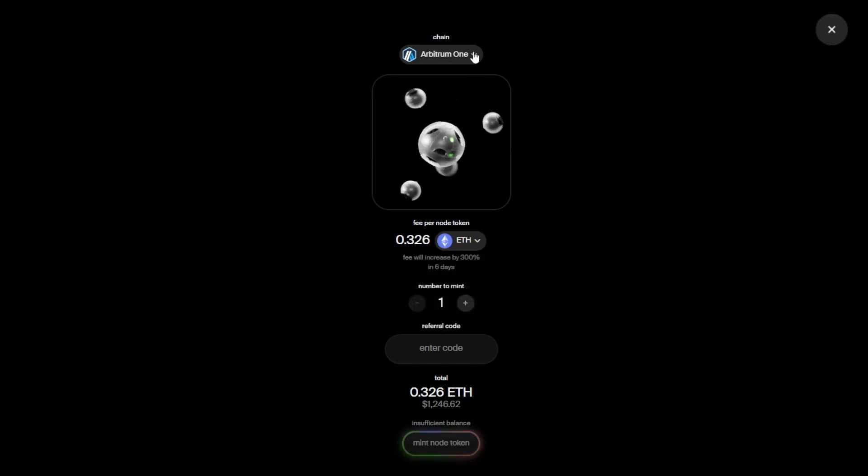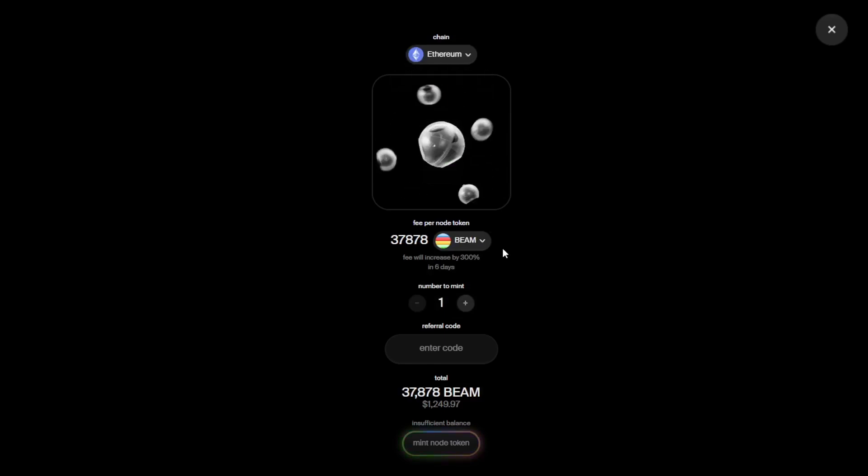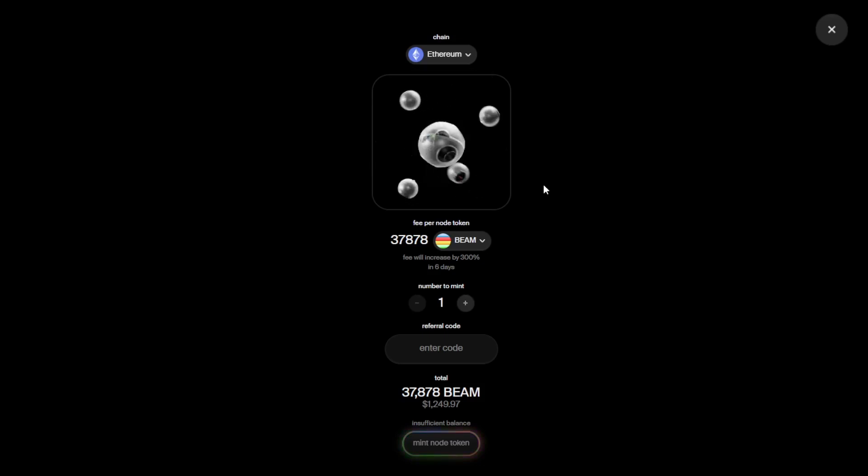Click on mint node token and select the chain you wish to purchase from — wherever you've got funds located. You can select the currency you wish to pay in: ETH, USDC, or even the BEAM token. If you want to pay in BEAM, come to either Ethereum or the BEAM network itself. It's $1,250 or equivalent in set tokens. You can mint as many as you wish, just click the add button, and it will deposit the NFT node token to your wallet.